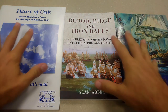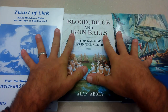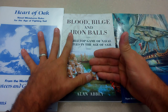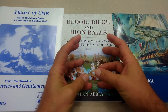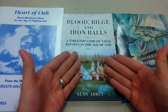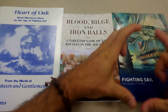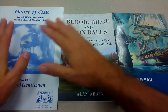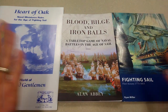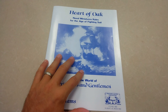When you design a tabletop miniature war game, you are telling a story — you are exercising editorial control over what happens on the table. Different sets of rules are designed to explore different decision-making processes; they put you into different roles. What experience are you looking to recreate? In the case of Heart of Oak, you're the captain of a vessel. With Blood Bilge and Iron Balls, you're probably commanding a small squadron. Fighting Sail is more suited for fleet actions.